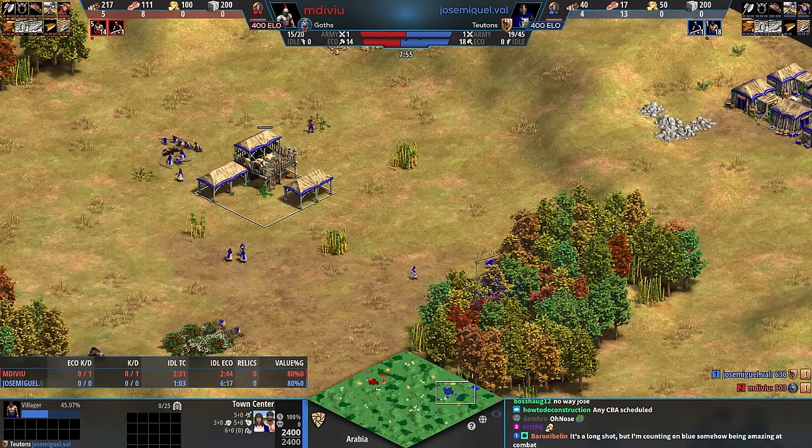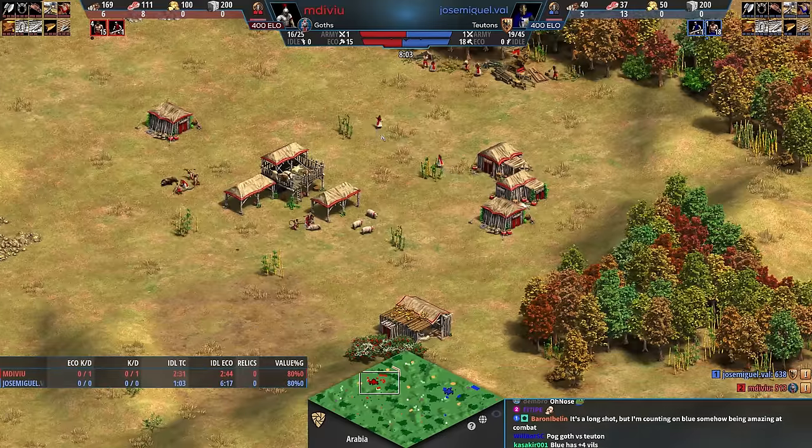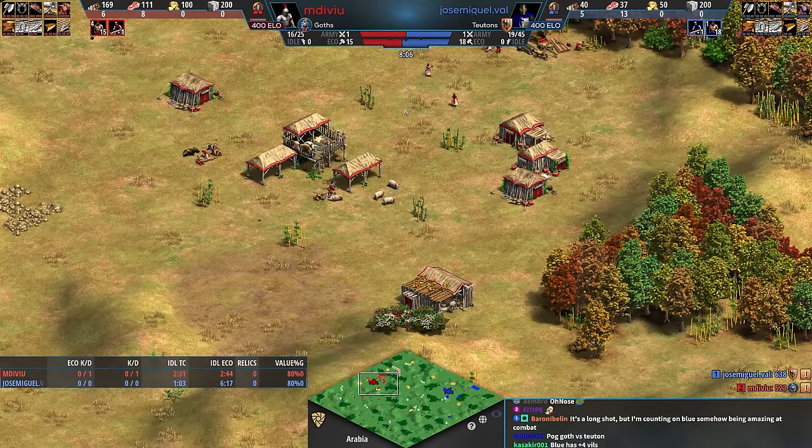Red: 15 villagers. Jose: 18 villagers. That could easily swing back the other way. But Jose's got the villager lead. Not too bad.